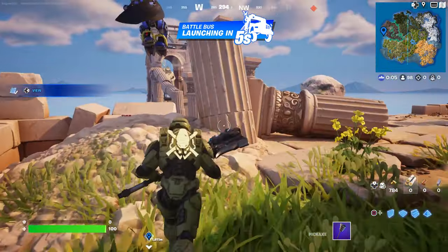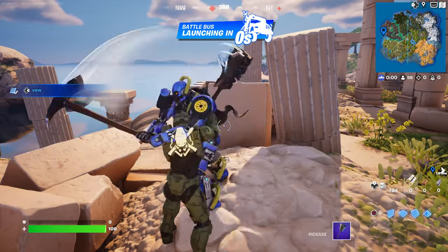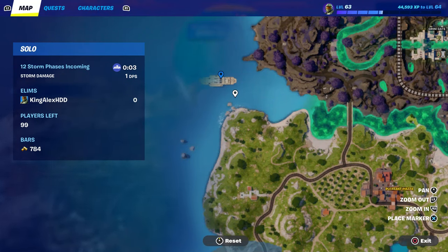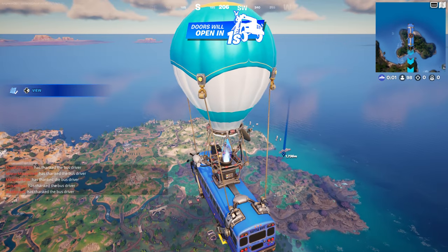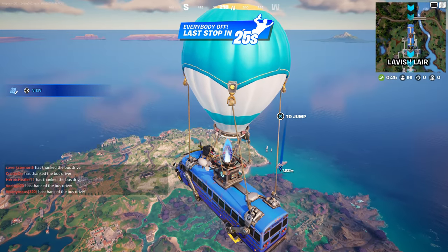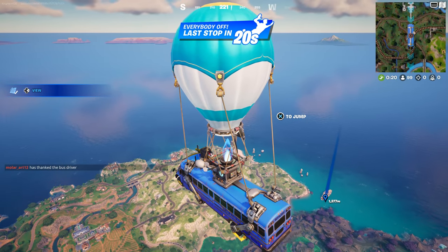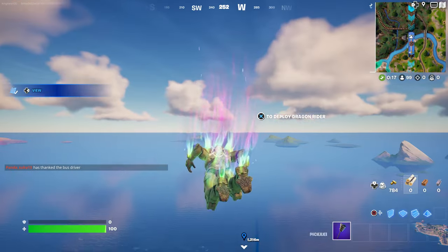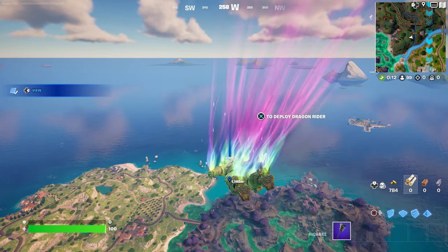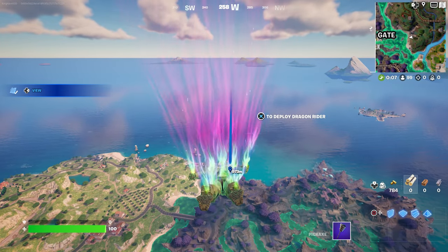Just to let you guys know, Midas is in the boat chilling. I think you can buy some stuff from him. We're gonna wait until we spawn, then go over there and try to get the Midas weapon. I'm gonna jump out of the battle bus — there you go, we're gonna fly right over there.